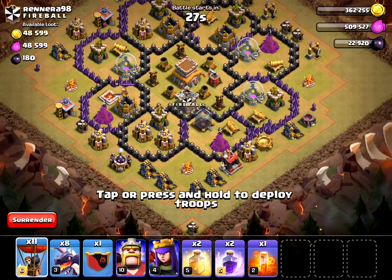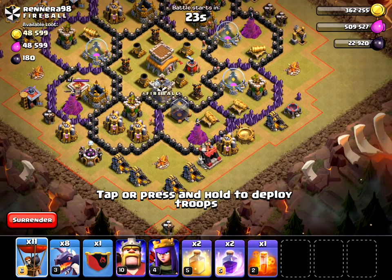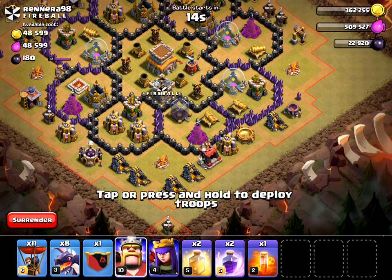Here I go. I'm going to clear out some of these lanes. I have to remember the corners — at least this corner. I'm going to use my Barbarian King and my Archer Queen on one side here.